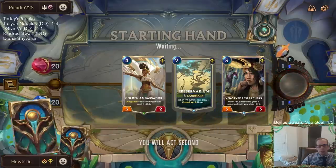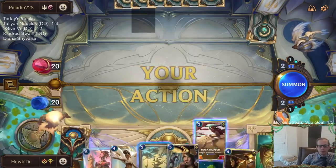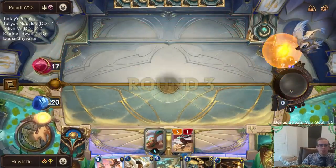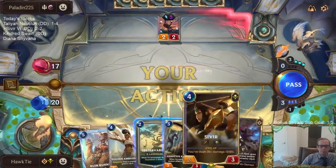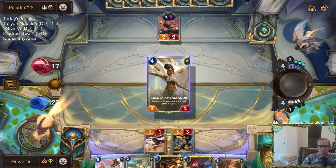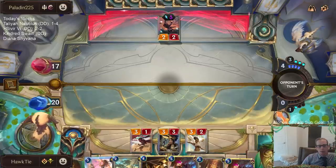I'm going to mulligan this Chronomancer — not good against Fiora with only 2 power. We'll have Preservarium or Rockhopper on turn 2. We need combat tricks — Quicksand is our best spell, we want Quicksands. Going with the Golden Ambassador instead of Sivir because it takes a champion out of the deck, making it more likely we draw Quicksand. It's not much, but each card you take out helps a little bit.